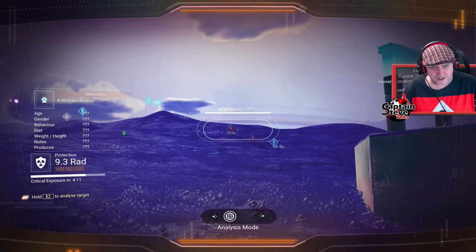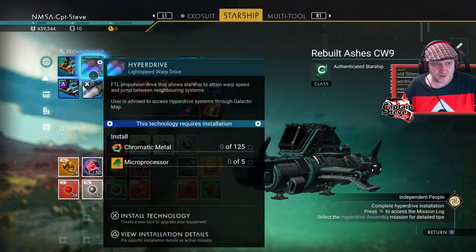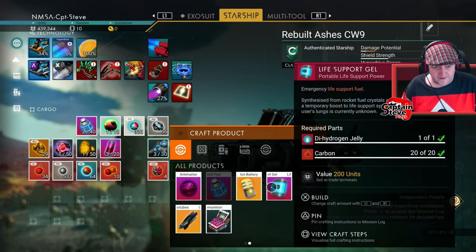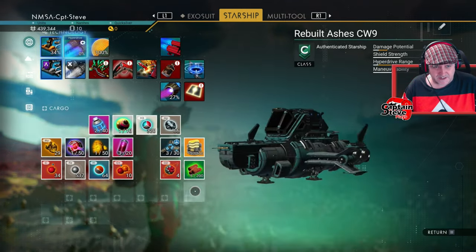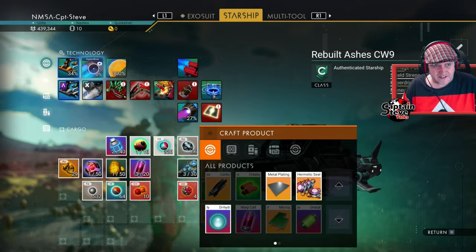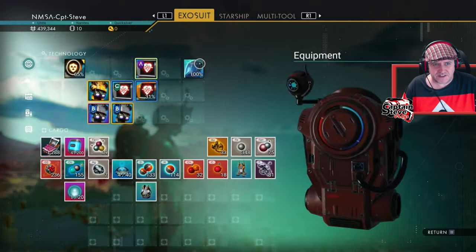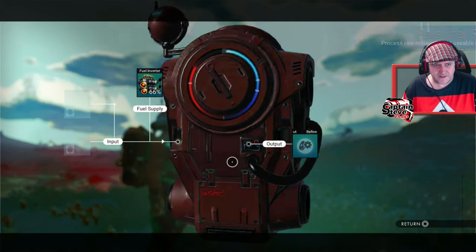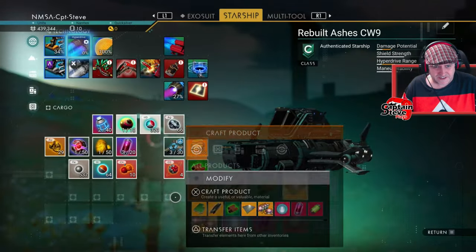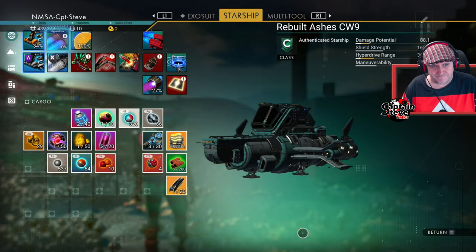There are some weird cow creatures — not very interested in taming those. I came down to this planet to fix my warp drive — I need chromatic metal and I need to craft microprocessors, which need carbon nanotubes. I can only make one apparently. I've got 145 copper in my exosuit that I can spin into chromatic metal. But I only have enough carbon for one microprocessor even after shooting the planet for ages.